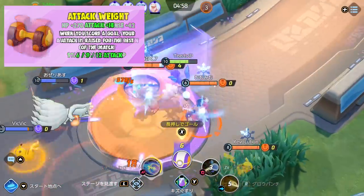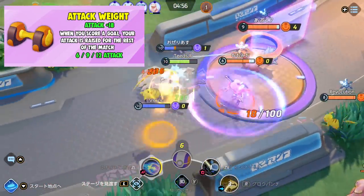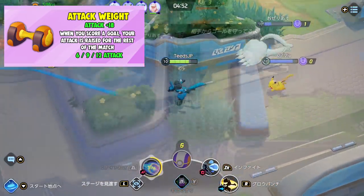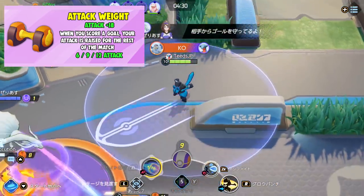Next is Attack Weight. It gives you plus 18 attack, and when you score a goal, your attack is raised for the rest of the match at a maximum of 12 additional attack. Seems like an item used for offensive Pokemon.